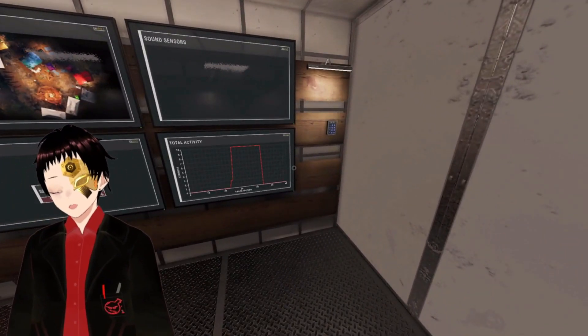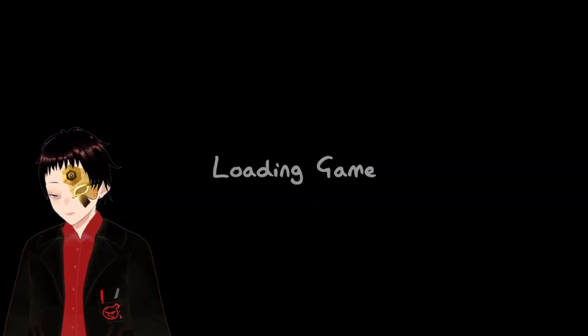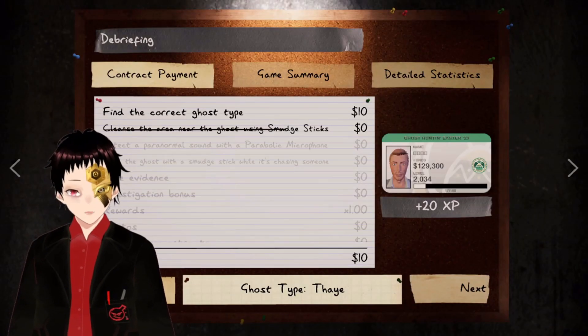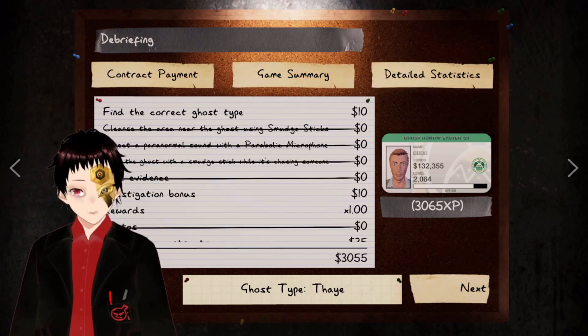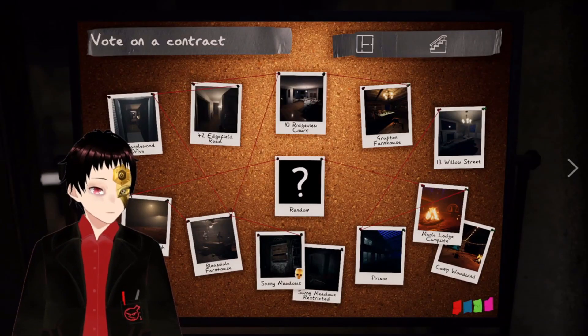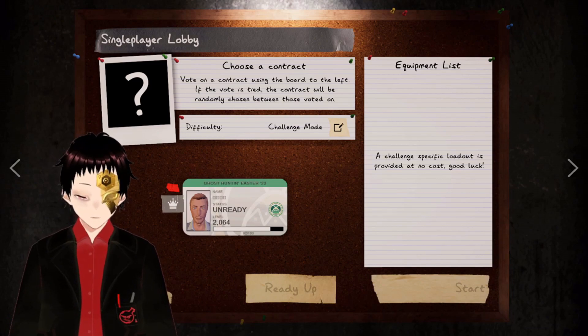So Raiju can speed up, but only when there's no electronics around. When there's electronics around, it just goes at a fast speed. There we go. So that's this week's challenge — thank you for joining me on that. Hopefully you've found it entertaining. Until next time, remember: the toast makes the poison. Thank you.